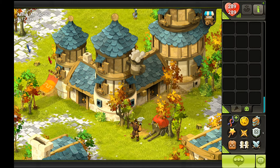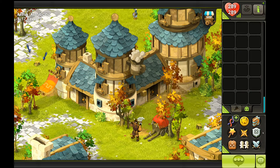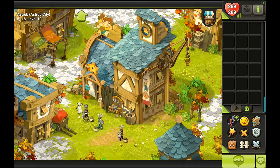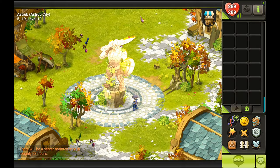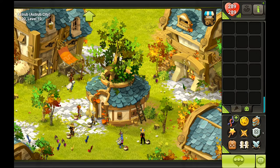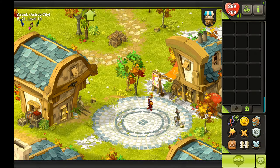Peaveys are a great family from Astrub city. If you want to do all the achievements, you're eventually going to have to fight all the monsters and do challenges with every single beast. There are different colors of Peaveys, and you'll find that concept all around Dofus — within a certain family there are monsters with weaknesses and resistances to certain elements depending on their color. For example, blue Peaveys will have a weakness to fire, and green Peaveys will have resistance to earth.